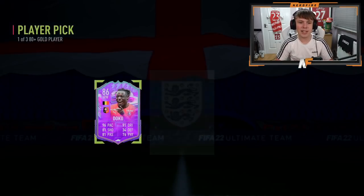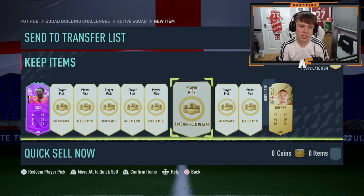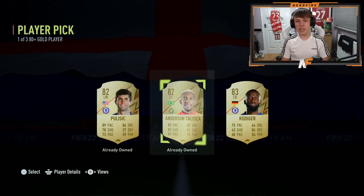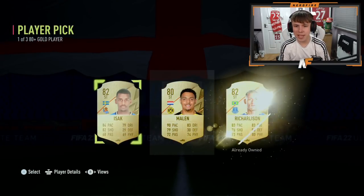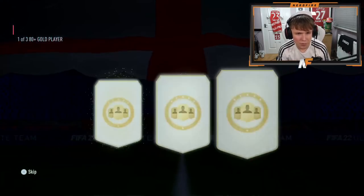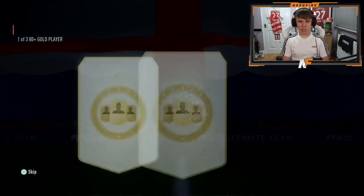That is a brilliant start - FUT Birthday Doku, I will take that any day of the week. Sadly we get Jupica in the next one, but it's all good. Third player pick - can we see another FUT Birthday? Rudiger gets in there, 83. Number four sadly not - it's gonna be 82 Isaac. That brings us halfway through. Number five is another Jupica.